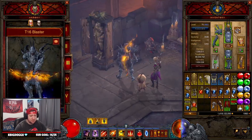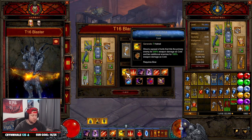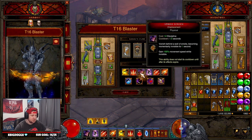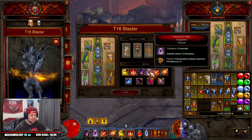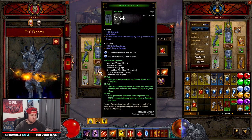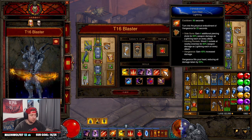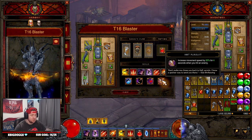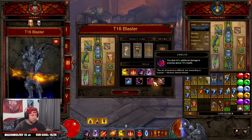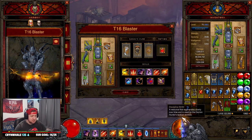For skills: Evasive Fire with Focus for hatred generation; Strafe with Drifting Shadow for speed; Smoke Screen with Displacement for invincibility and movement speed; Preparation to give back discipline — this build relies on discipline, since damage scales with every point of discipline we have; Multi-Shot with Arsenal for crazy fire damage; and Vengeance with Dark Heart for survivability. For passives: Tactical Advantage and Hot Pursuit for move speed, Ambush to deal more damage to higher-health enemies, and Blood Vengeance for hatred regeneration.